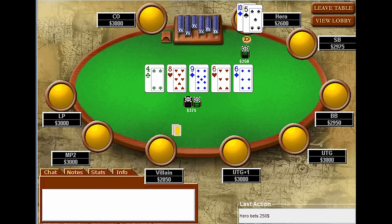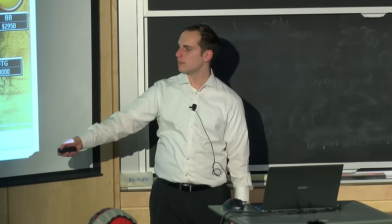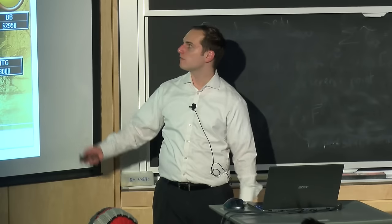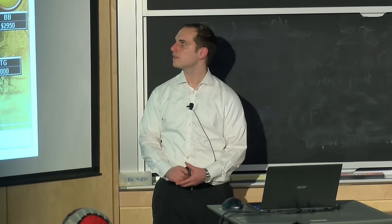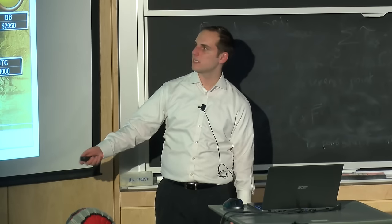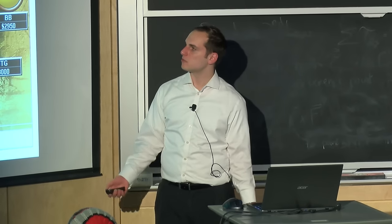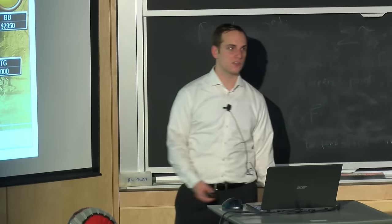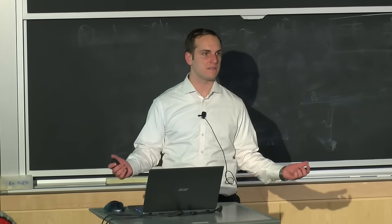Here's a final example. The villain raised preflop, I had position so I called. He showed weakness for three streets in a row. I don't know what he has, but it seems worth taking a stab at it. What proportion of the time does this stab have to work to make it a good bluff?